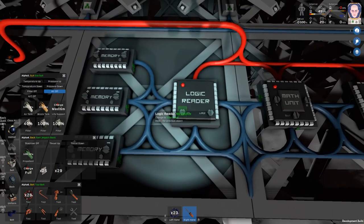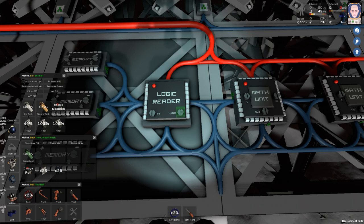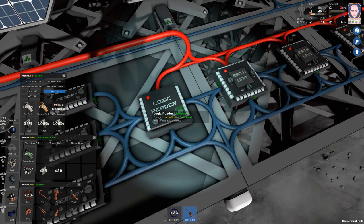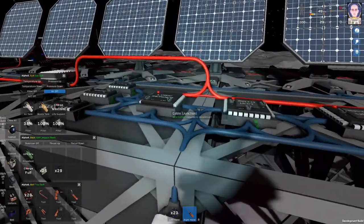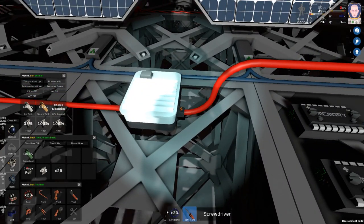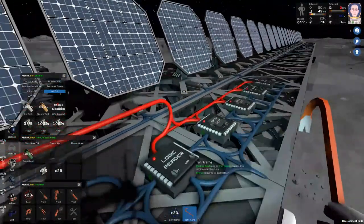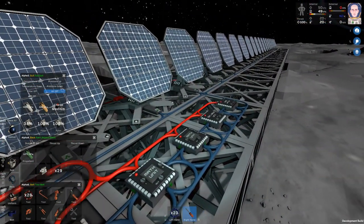Over here we set this to the daylight sensor and then solar angle. Why is this not working? Oh — it's because there's no power. Grab the crowbar, open this thing up. I did have the battery — pop that in, turn that on, and close that. Now is this actually going to work? There's a daylight sensor, should be getting power — does it need power?